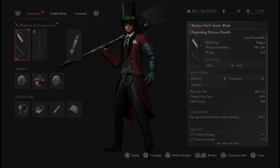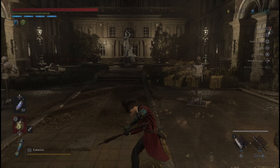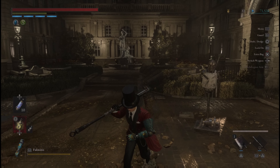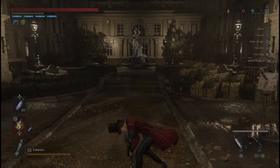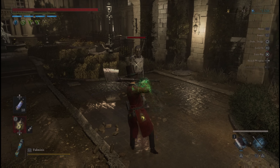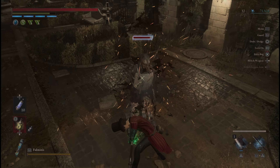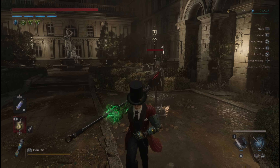Next we have the Master Chef Blade on the Exploding Pickaxe Handle — kind of funny looking, but look at the fable arts: we have Double Conserve Energy and the attack speed is pretty quick. And then the charged R2 gives you a big pick smash, so literally you can double up on Conserve Energy. Pretty handy.